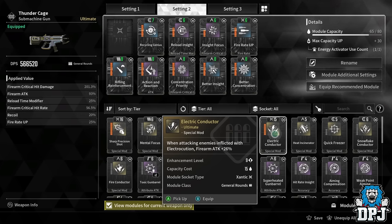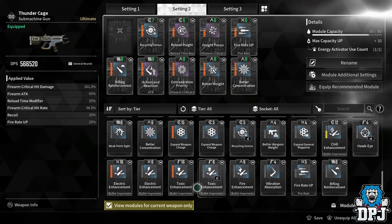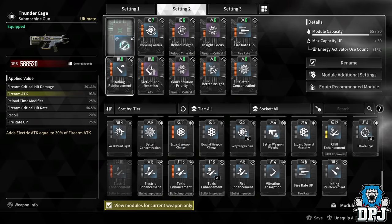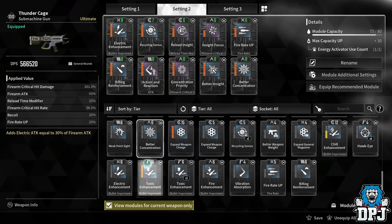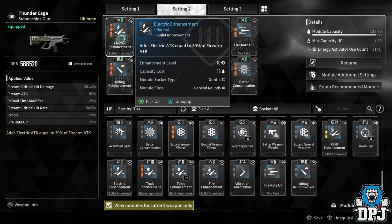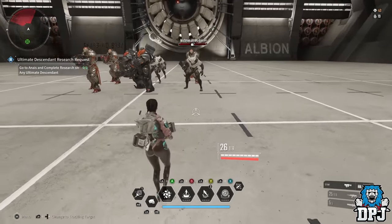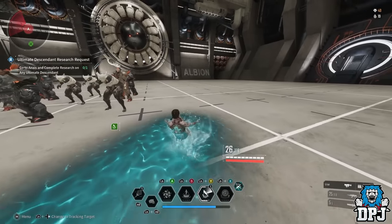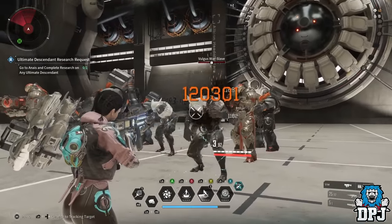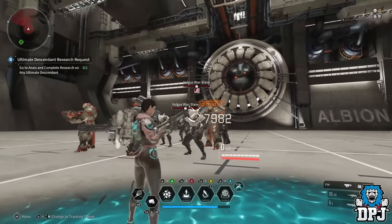Electric Conductor is great for specific classes, but there's a perk that works for any class: the enhancement modules. Chill Enhancement, Toxic Enhancement, Fire Enhancement, Electric Enhancement — all good options. Because Electric Enhancement matches my module socket, I'm using that one. It gives an extra 30% firearm attack as electric attack. Adding it brings my criticals up to 120,000 — that's 20,000 more damage — and it's a permanent buff that doesn't dissipate.